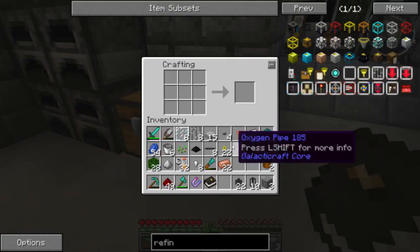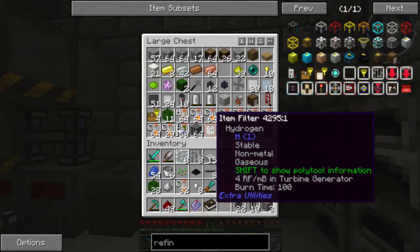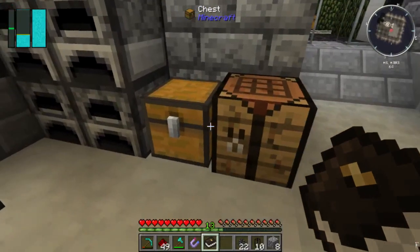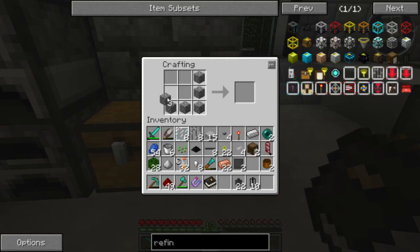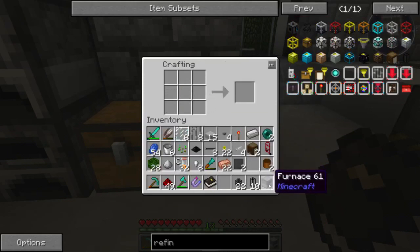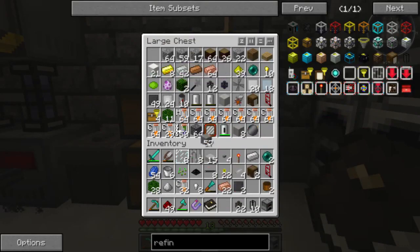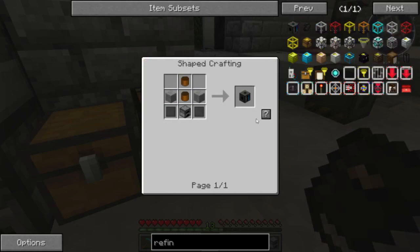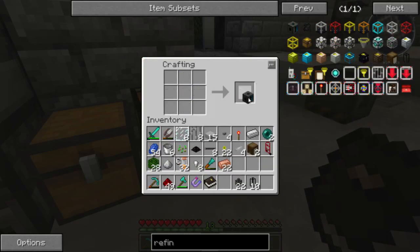That's the copper canisters. I need the compressed steel, which I do have in this chest - a few leftovers from making the rocket. I only need enough for a furnace - eight there. I also need smooth stone, and I've definitely got some of that. So let's click - one refinery, yay!